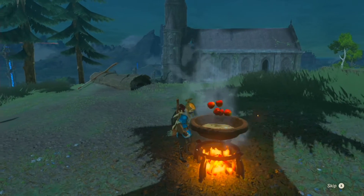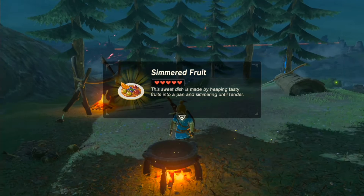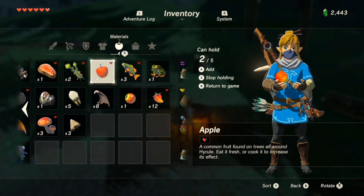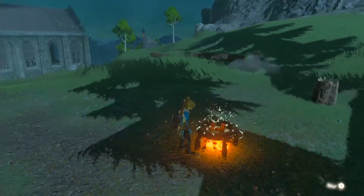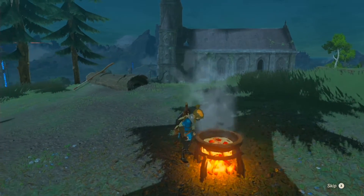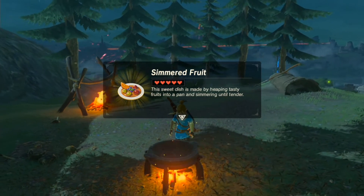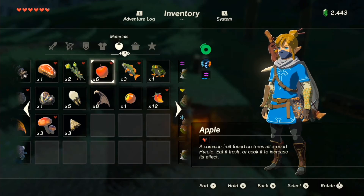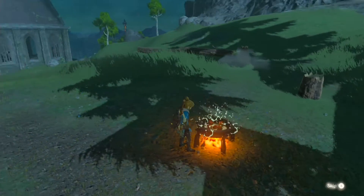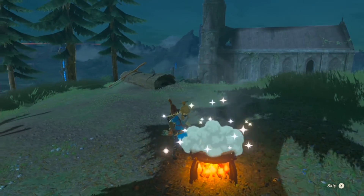I believe the amount of apples you put in determines the number of hearts restored. Apples are very easy to find — you can find them on most trees and cut them down within a few hits depending on whether you're using an axe or a sword. This is good to stock up on as well. Simmered fruit replenishes five hearts, so it's more suited for once you've left the Great Plateau and progressed further into the game.